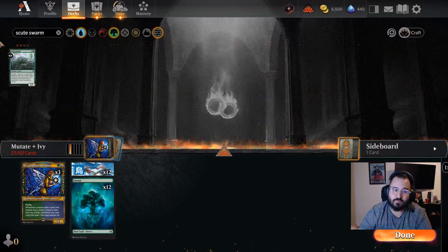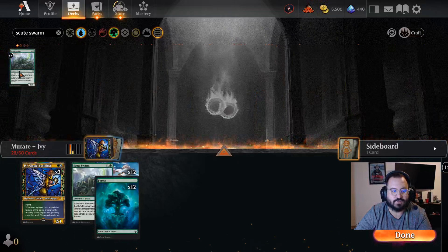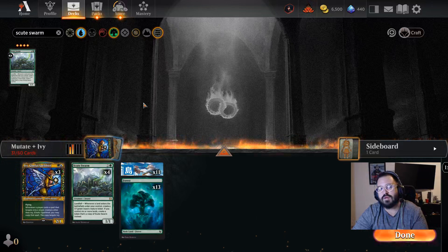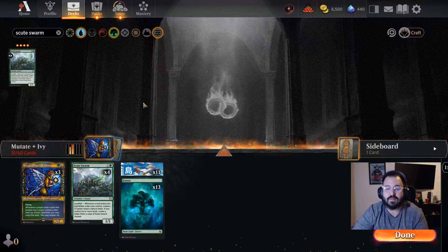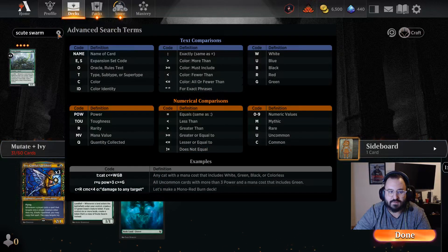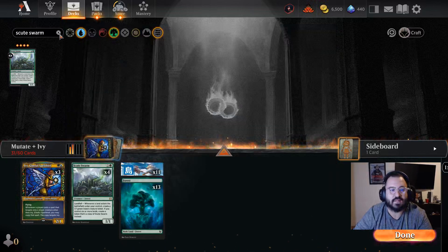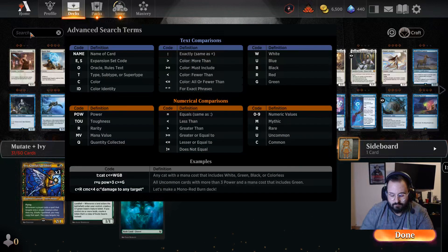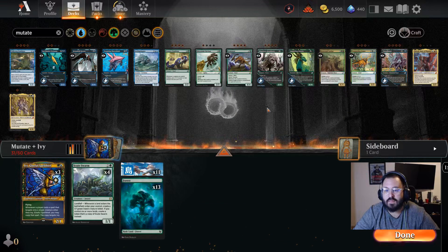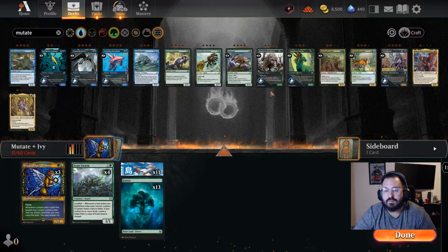Now like most Simic mutate decks, you're going to want to add four copies of Scute Swarm. A lot of the mutate cards, especially in Simic, will help us get lands on the field, so we really want to take advantage of that with four copies of Scute Swarm. That way we can really go wide once we have six lands on the field.